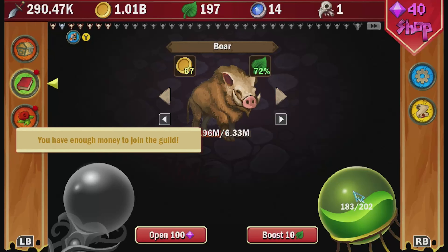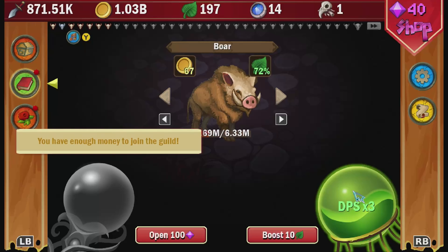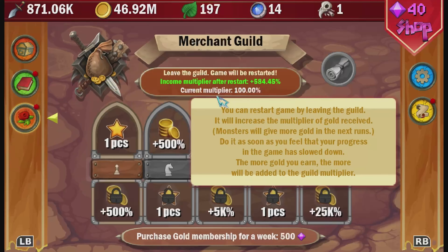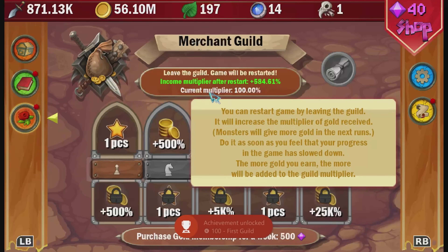Once you have that 1 billion, navigate to the guild tab and join the merchant guild. You'll get the first guild achievement for 100 gamer score.